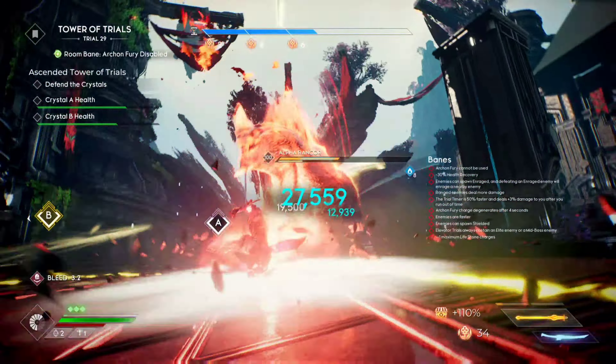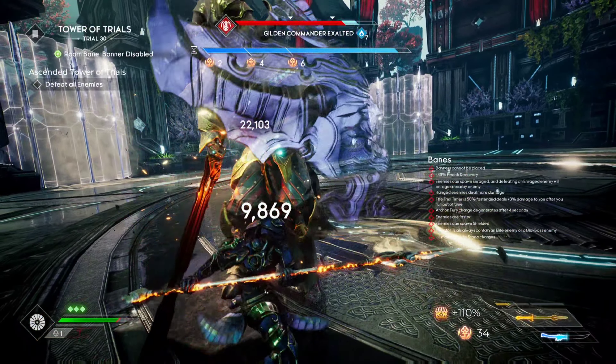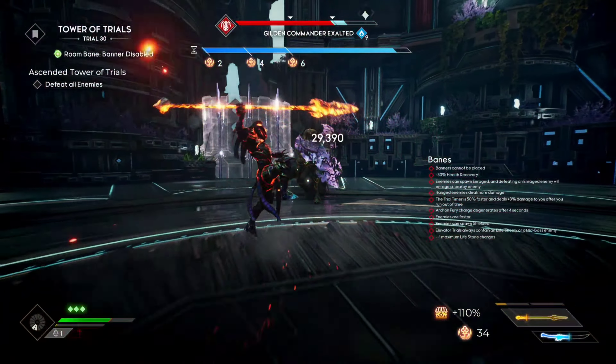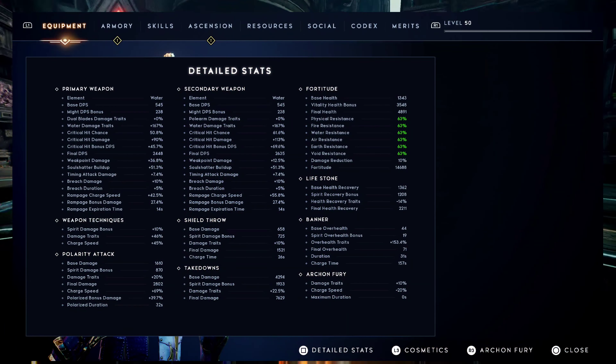I discovered a few different variations of this build, but this is the main one. We're definitely going to need the Lion Talisman to get that weapon tech back so we can spam it repeatedly. You can also run any set of dual blades as a secondary to apply different stack amounts. Let's go ahead and look at the detail stats.